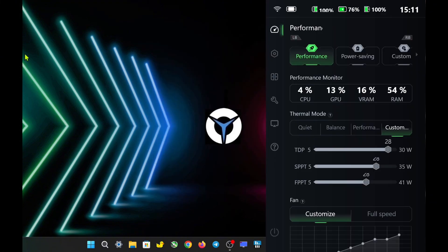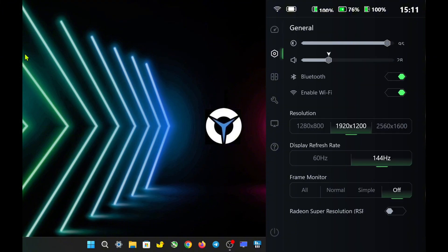For my Legion settings, I set it to performance mode, with TDP, SPPT, and FPPT at 28 watts, OS power set to efficiency, display resolution at 1920 by 1244 Hz, and VRAM allocated to 6 gigabytes.